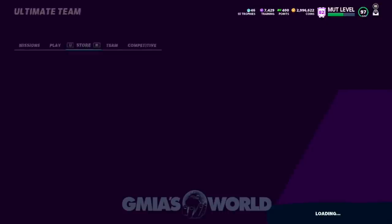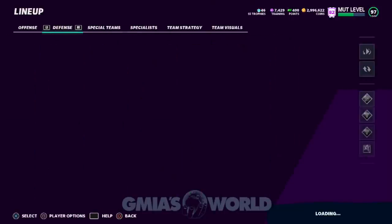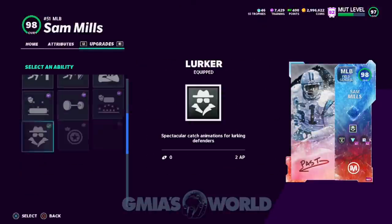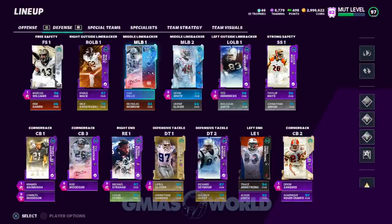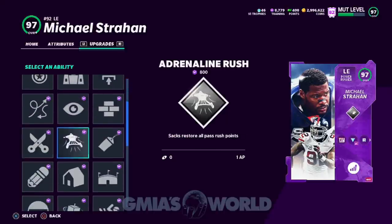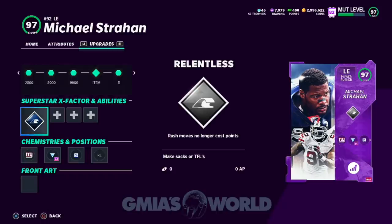We're going to go over to the team and remove Lurker because I don't use linebackers — using linebackers doesn't make any sense. Lurker makes them animate, but it's a useless thing because it's kind of weird to waste two AP on that. So we're going to take this off of him and refund that ability. Then we're going to give Michael Strahan his inside stuff back — we just borrowed it from him real quick. We'll go ahead and give him inside stuff right back.